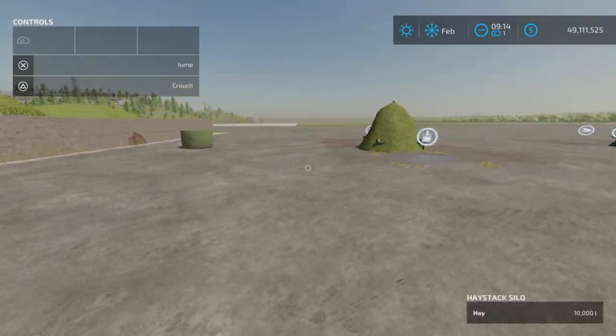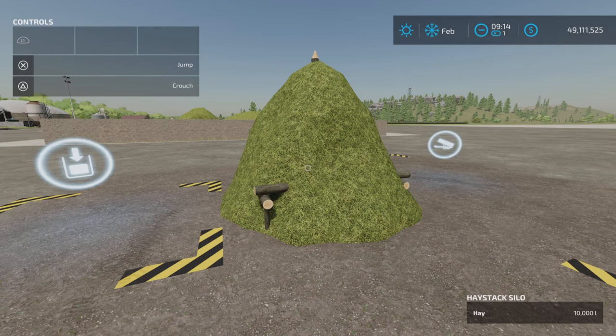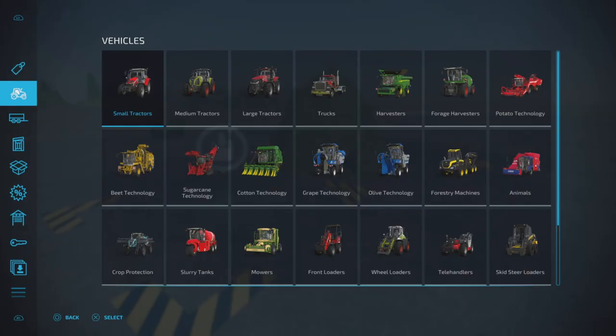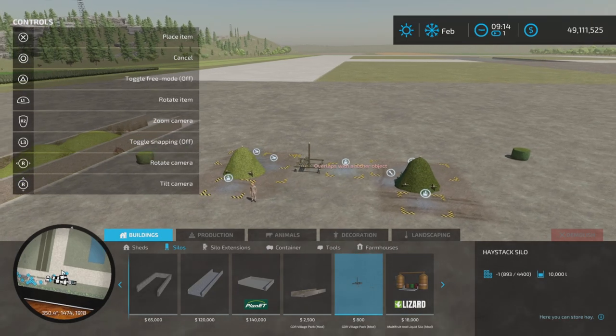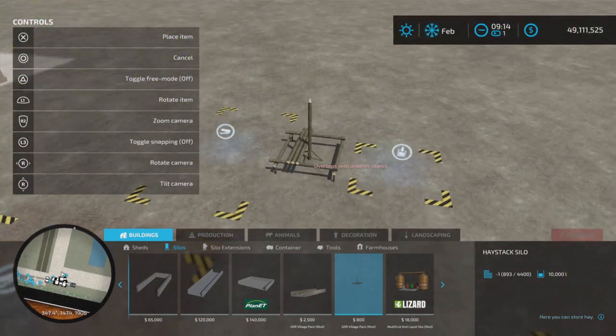The next item is this — the Haystack Silo. Kind of a neat little placeable. This is also found under silos. $800 for this one, $2,500 for the other. They are three, four, and four slots on console, in case you're wondering.